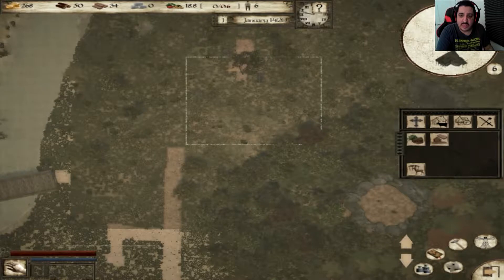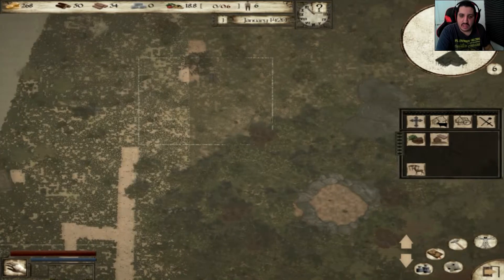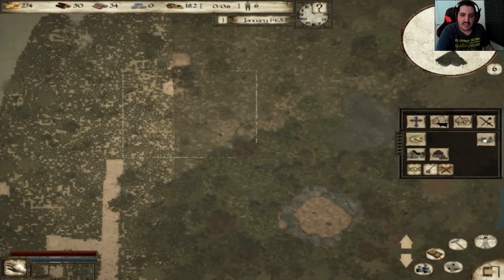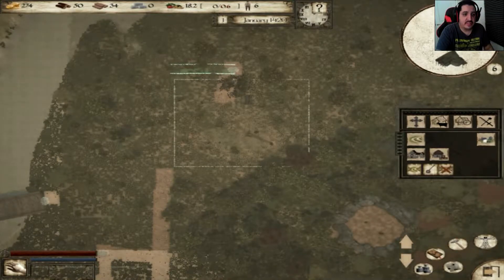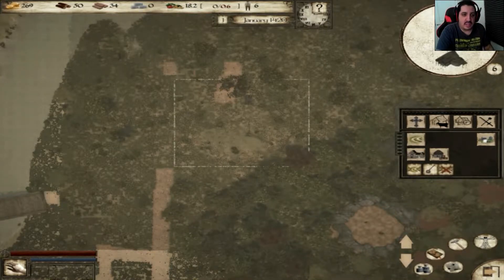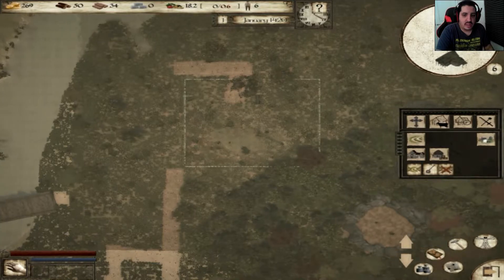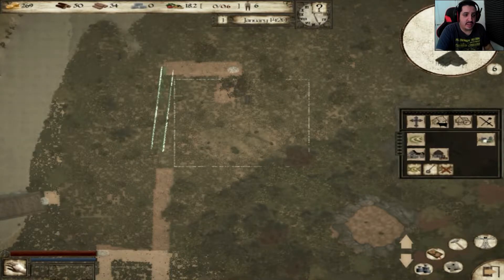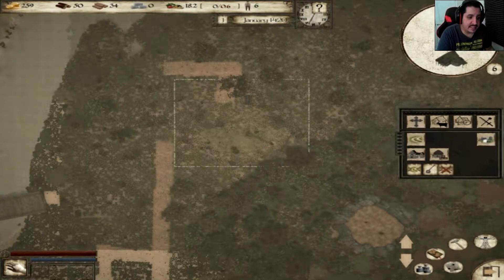We need a dirt road again. The terrain is too steep to build in some spots, but then we are going to need a dirt road again and head down here. There we go — now we are getting somewhere. So now we got wood, we got food, and now we're going to need clay. Clay is important.